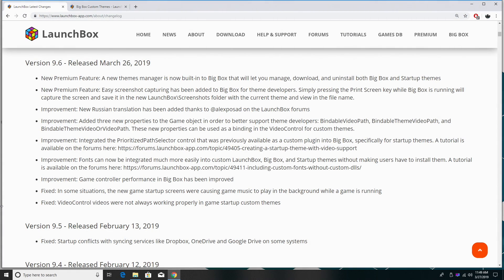What's going on guys? It's ETA Prime back here again. Today, March 26, 2019, LaunchBox 9.6 has been released. I figured I'd take this time and go over a couple of the new premium features we've built in.